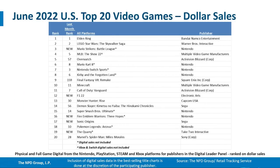Now the top 20 game sales for June 2022, listed by dollar sales — notable: Nintendo-exclusive games do not include digital sales. Number one: Elden Ring. Number two: LEGO Star Wars The Skywalker Saga. Number three: Mario Strikers Battle League debuts. Number four: MLB The Show 22. Number five: Overwatch. Six: Mario Kart 8 Deluxe. Seven: Nintendo Switch Sports. Eight: Kirby and the Forgotten Land. Nine: Final Fantasy VII Remake. Ten: Minecraft. Eleven: Call of Duty Vanguard. Twelve: F1 22. Thirteen: Monster Hunter Rise — probably getting a boost from the Sunbreak DLC. Fourteen: Demon Slayer Hinakami Chronicles. Fifteen: Super Smash Bros. Ultimate. Sixteen: Fire Emblem Warriors Three Hopes debuts. Seventeen: Sonic Origins. Eighteen: Pokemon Legends Arceus. Nineteen: The Quarry. Twenty: Marvel's Spider-Man Miles Morales.